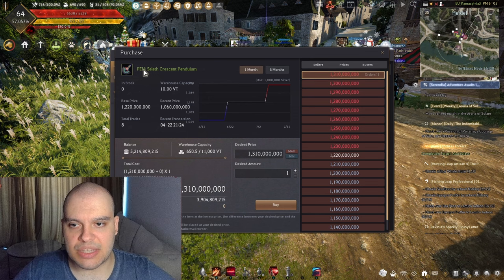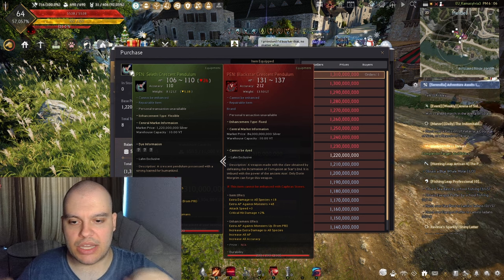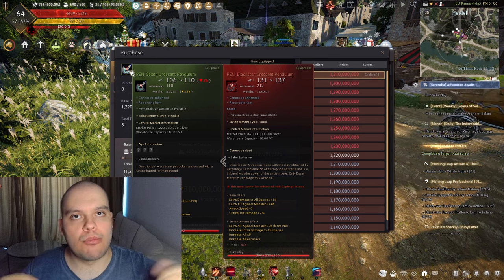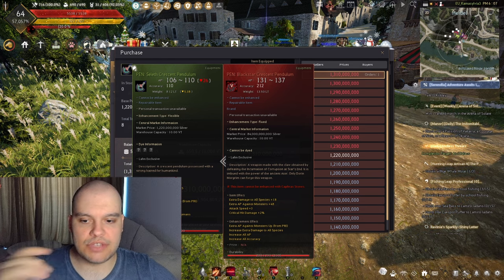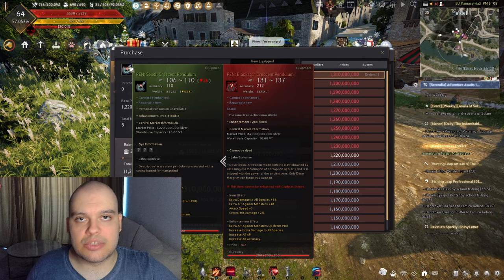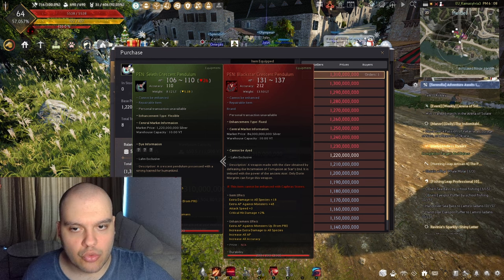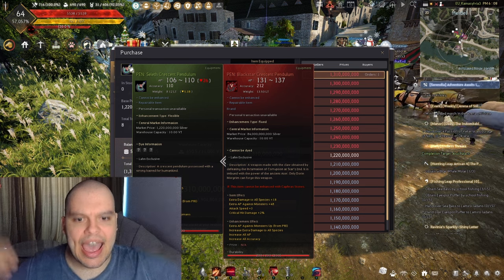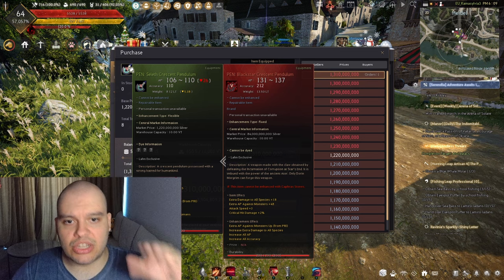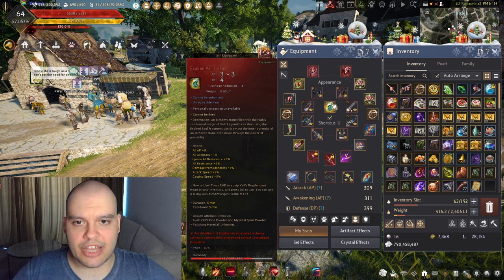If you have good gear, you could also use a PEN Salaed Crescent Pendulum for a main weapon. It doesn't matter if you're awakening or succession — as long as you're past the cap when you switch weapons, the Salaed gives you more damage in human spots. It gives 35 human damage plus extra AP against monsters. You can also make an ultimate yellow version for a little extra AP, around 120 AP. If you're past the cap, you get more use from the human damage on the Salaed weapon than on the Black Star, and the accuracy loss doesn't change much in the giant spot.